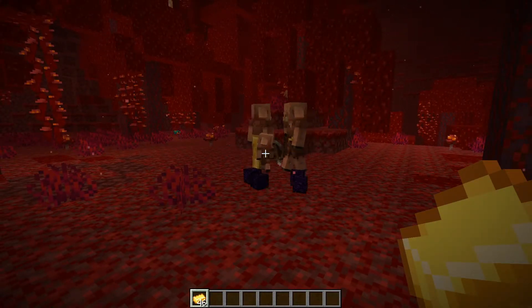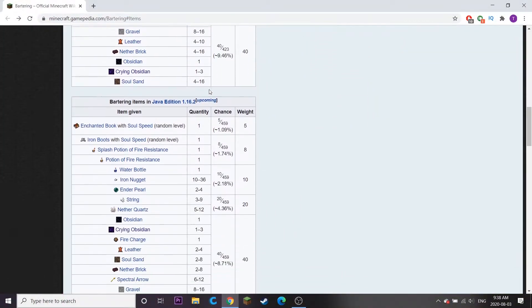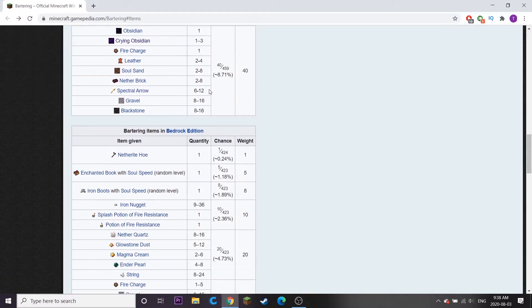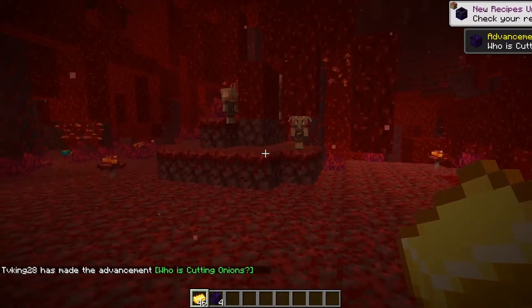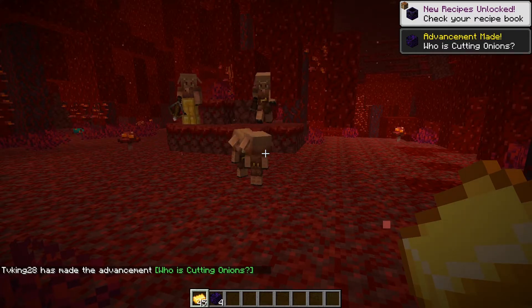To see what kind of items you can get from trading with piglins, refer to the Minecraft Wiki page for the full list of items and the percentage of finding those items. Keep in mind that child piglins do not trade — they'll simply pick up your gold and run away with it.